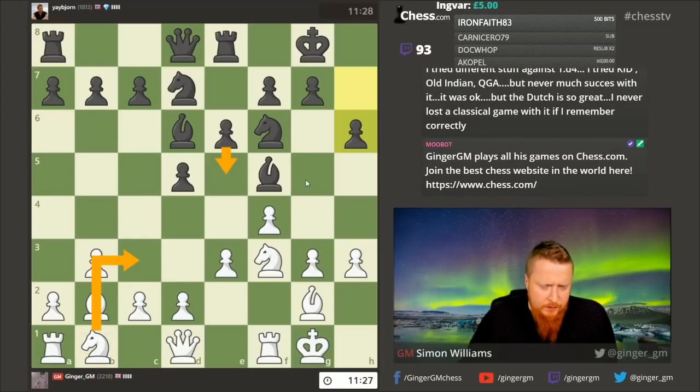He's played h6 straight away — he obviously knows his stuff. Now I can continue with g4, or even knight e5 to block things up, or I can go d3. I like the move d3 because it gives my opponent the possibility to blunder with d4 for the same tactical reasons. I want to move this knight to d2 — if I go knight c3 it blocks my bishop, so I like putting my knight on d2 in these positions.